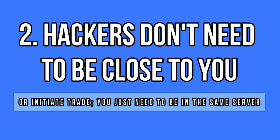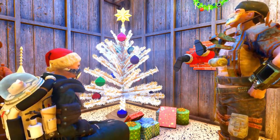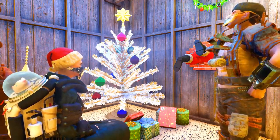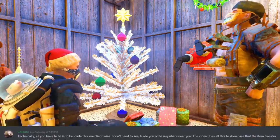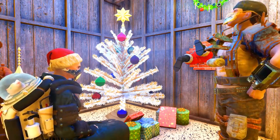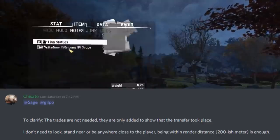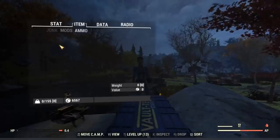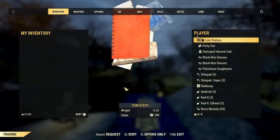There are rumors that these hackers can only steal items from your inventory if you actively trade with them, but this is not true — far from it. You're not safe even if you don't trade with anyone. As dataminer Trisato explains, you don't need to see or be in contact with other players. These hackers only need to be on the same server and somewhat close to you — about a 200-meter radius from your location — in order to access your inventory and take whatever they please. They can steal when they want and what they want on public servers.